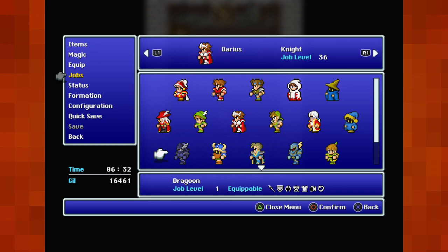After that we have the Dragoon. They have really good armor, their jump is stupid useful, and they're apparently a really good alternative to the Knight. I believe they're far more offensive than defensive in that regard.